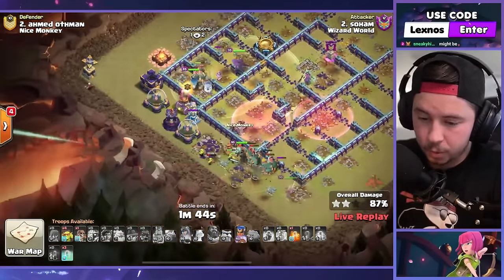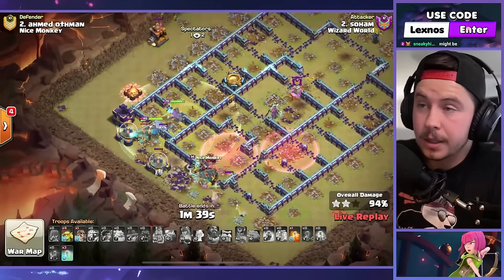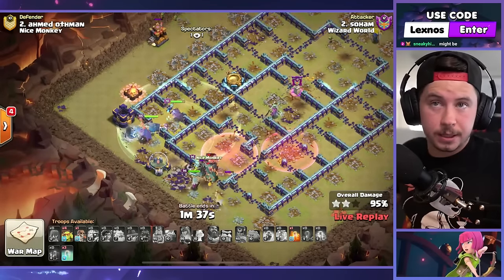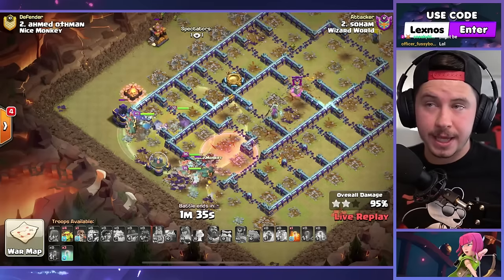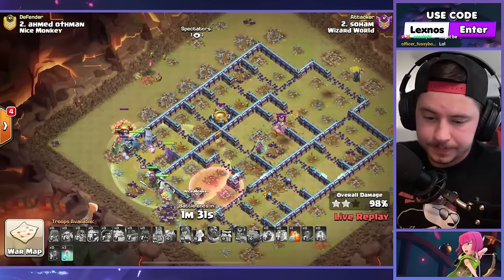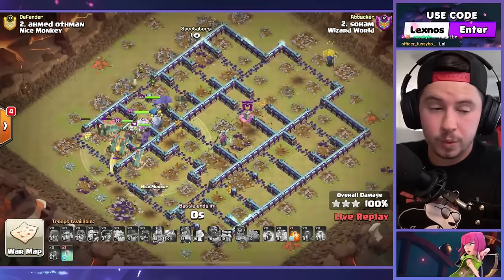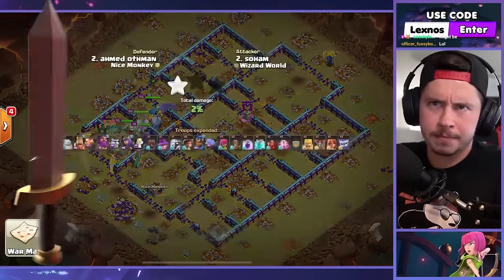His base is clapped — he even had a baby warden in there. What in the giant arrow? This base is deleted, guys. Haste your root riders, that is the new meta, it actually worked. 98, 99, 100% — GG to the gamer. That's a three-star for Wizard World to start this match.